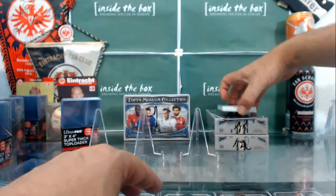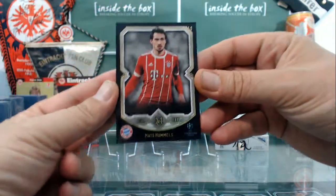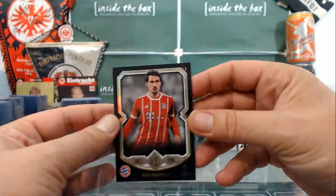Alright, let's take a look at the numbered one. Number one is going to Bayern Munich — Mats Hummels, numbered out of 50. It is 33 out of 50.